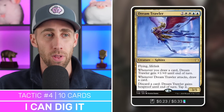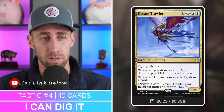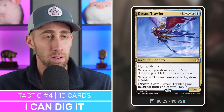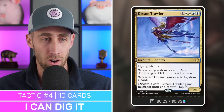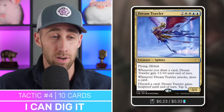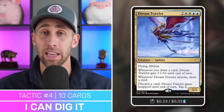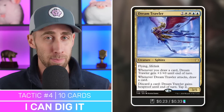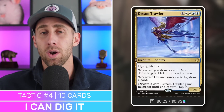Finally, we've got Dream Trawler — a great card in a deck like this. 3/5 flying lifelink. Whenever you draw a card, it gets plus one plus zero until end of turn, so it can really benefit from wheels and Forgotten Creation. Whenever it attacks, draw a card — nice card advantage. And we can discard a card to give it hexproof until end of turn. So it's a draw engine, it hits hard, it gains us life, it can get through, and it can be a discard outlet to get the Binding Blade into our graveyard.